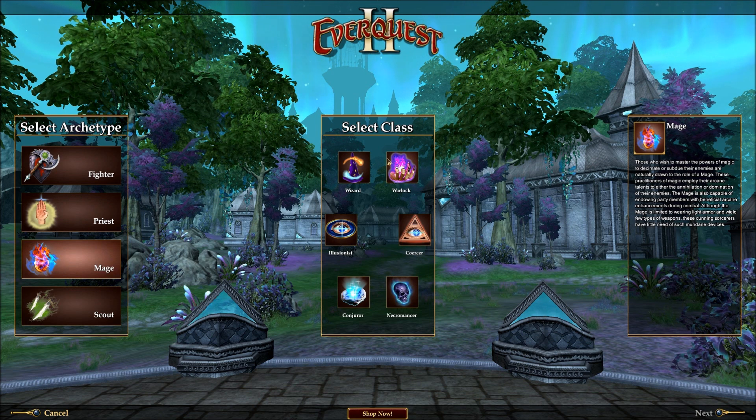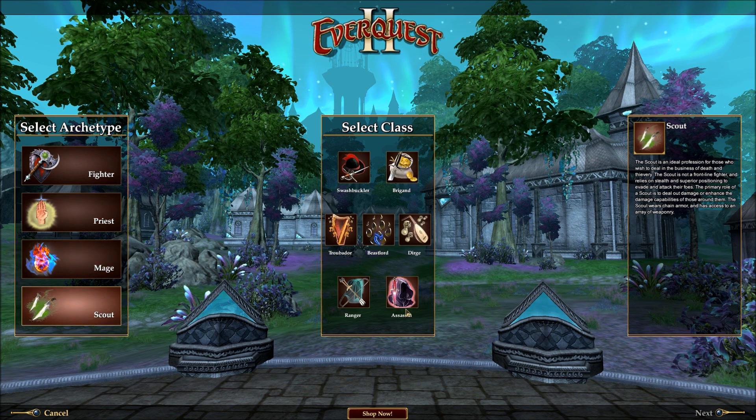Mages are interesting because they're all DPS classes pretty much, but there's a lot of utility in here. For example, the Illusionist is really a crowd control class — that's what it does. It can do DPS, and in some cases it's one of the most solo-friendly classes because it has such great crowd control. It's not necessarily the kind of DPS class you might expect. Some of these classes have significant other utility. That's true of some of the Scout classes as well — the Troubadour and the Dirge, for example, are very much buff-oriented classes. Those are the two Bards. EverQuest 2 has a lot of classes and a lot of complexity in its classes.